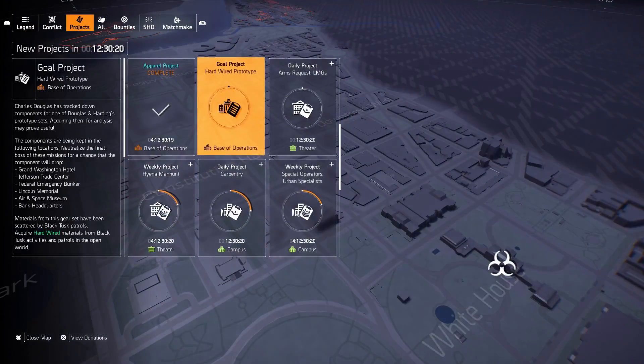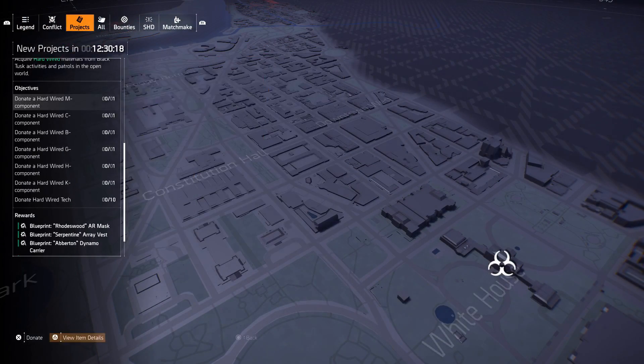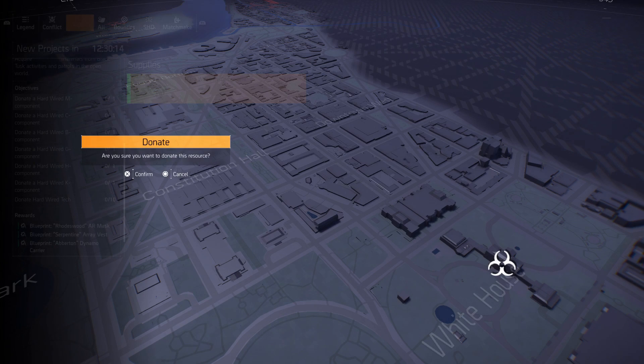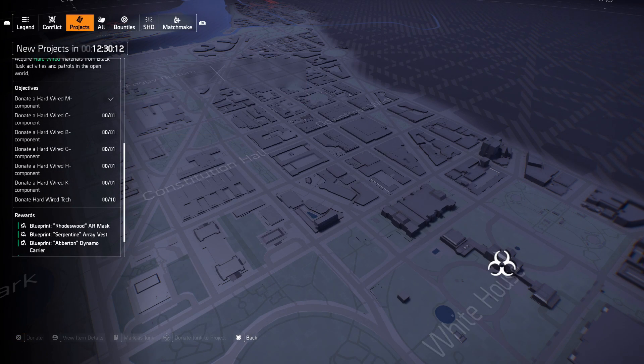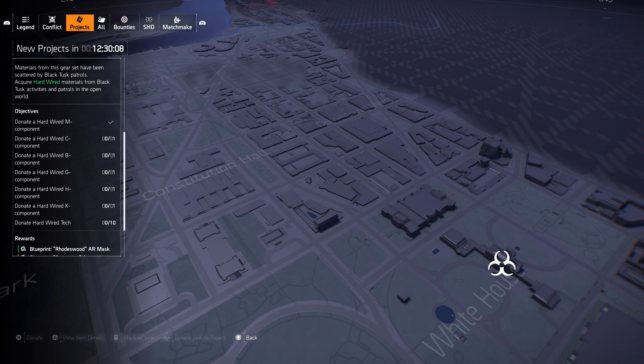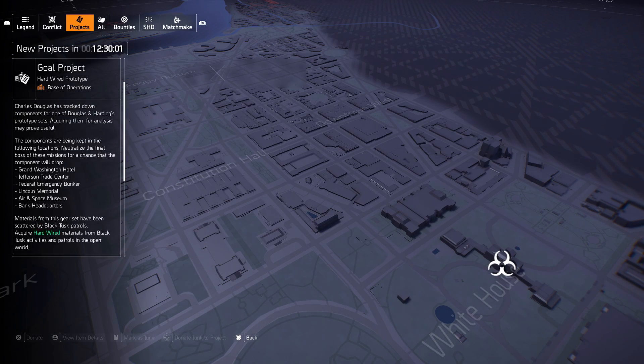You'll notice that you have an ongoing project under your project list for the Hard Wired brand set. It requires you to get six components and donate them, which I'm doing now, and you do that by playing the missions listed there. There are six missions and one component is attached to each mission. It's a high drop rate but it doesn't drop all the time, so you will be replaying a lot of missions.